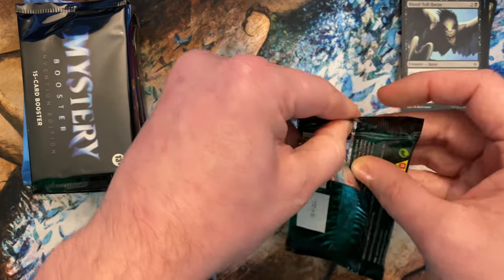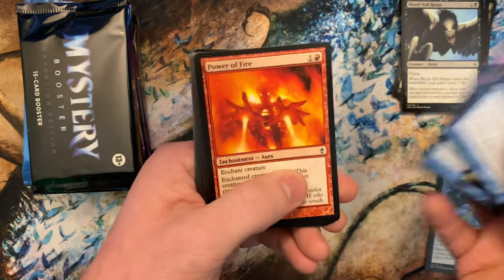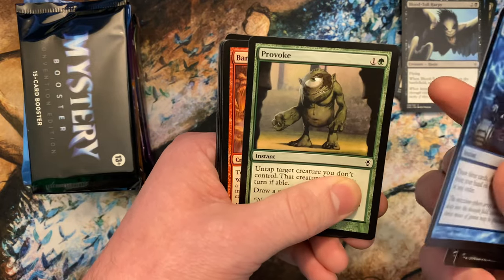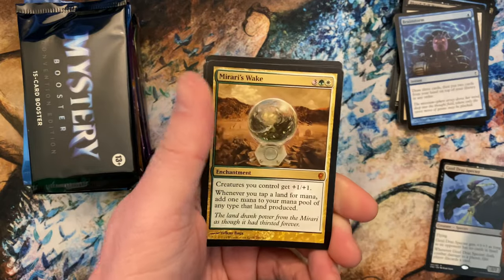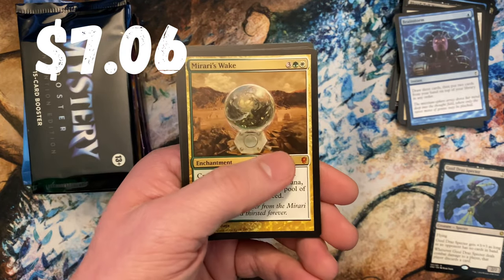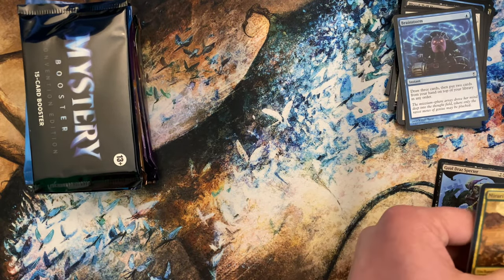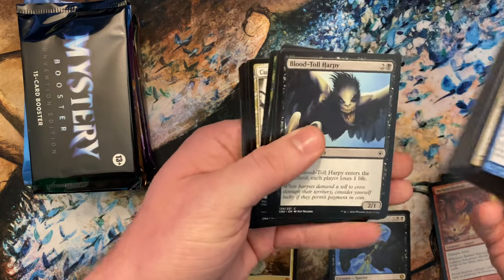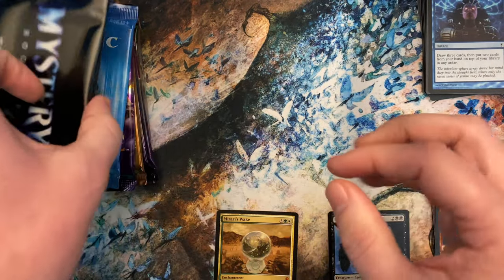I did like the mystery booster set — I thought it was a fun concept. Brainstorm — good common. The concept was cool but I feel like Jumpstart did so much better with a similar concept. Then — oh there we go, we got a mythic: Mirari's Wake! I know this is a good card. And sentinel dispatch. So we got a mythic — happy with that. Mythics here, rares there, uncommons there.